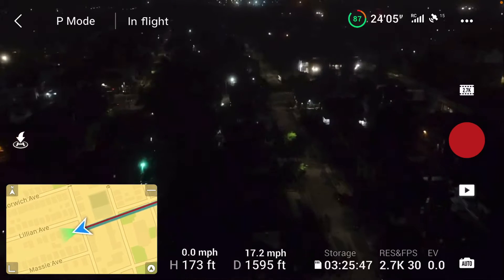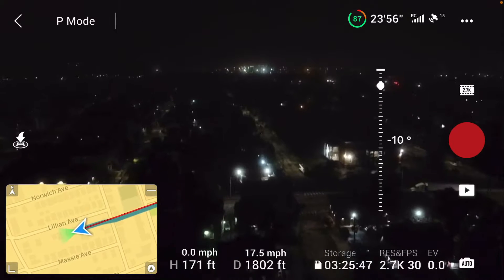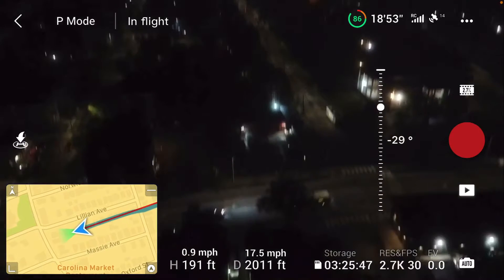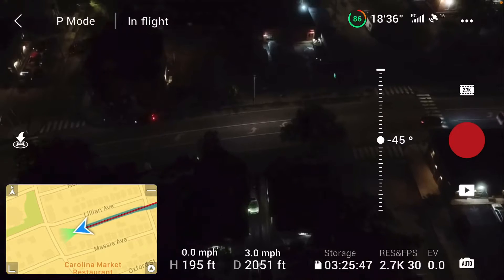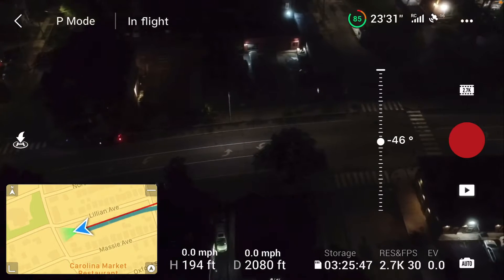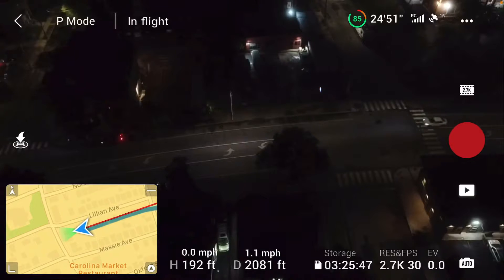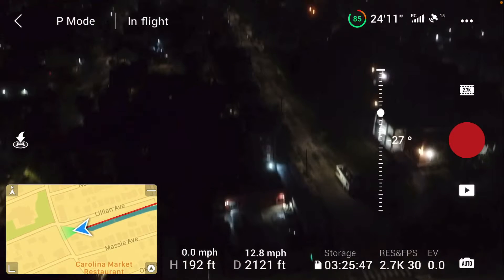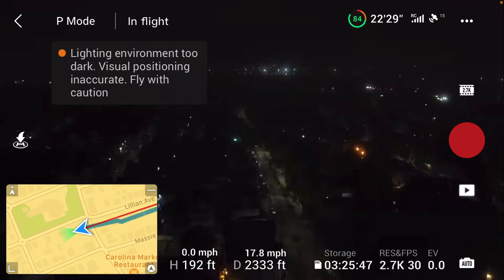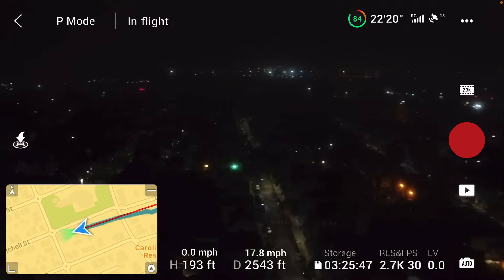Actually move over to the right a little bit. Crossing interference. Raise it up — let's go to 200 feet. Let me make sure I'm not flying over any cars. Signal interference — there's a car right there, I'll just cross quickly. Let me adjust my antennas. Still going, still going. Let's see if we can hit 3000 feet.